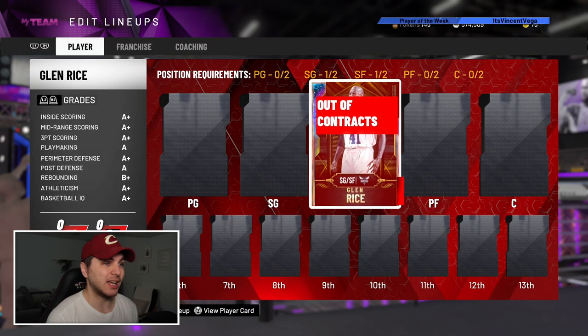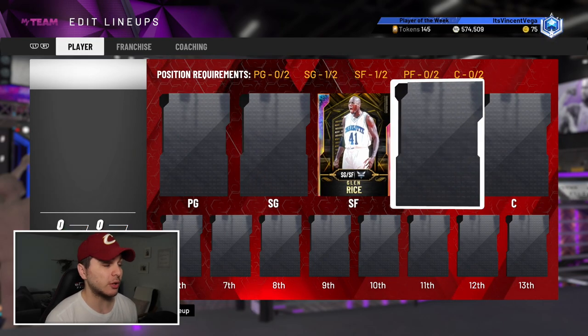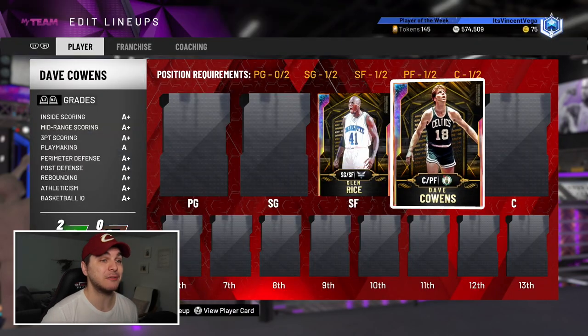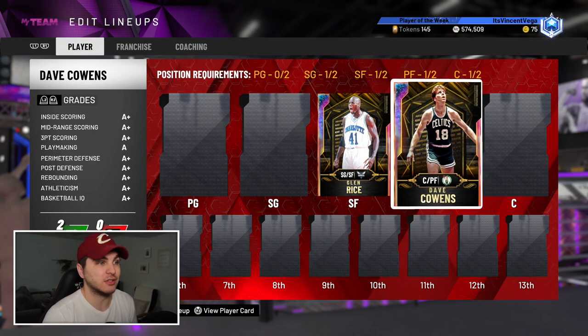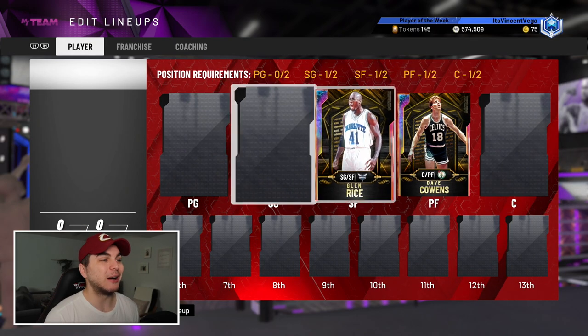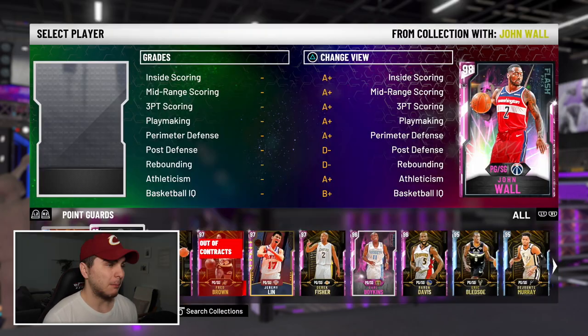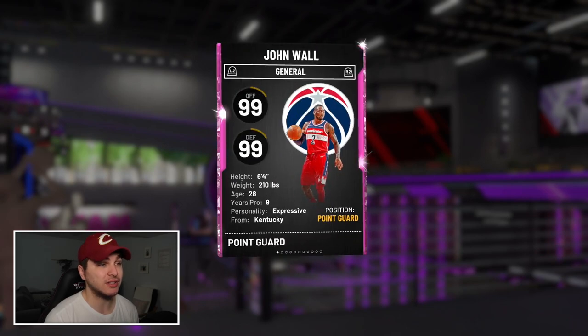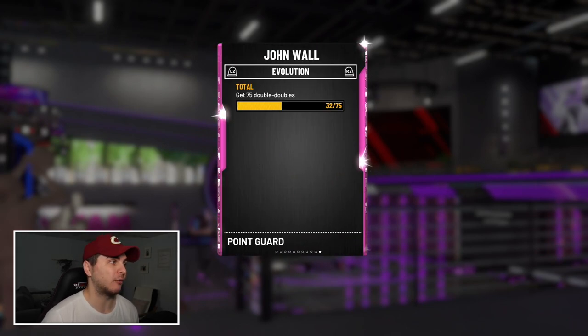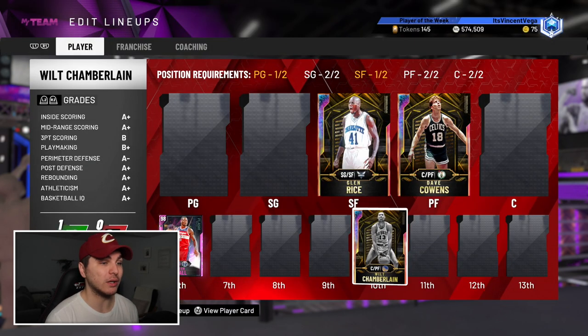Let's game plan the lineup: James Harden at point guard, Kobe at shooting guard, Glenn Rice as starting small forward. My starting power forward will be Dave Cowens — he's a 6'9 demon. At center I'm most likely starting Hakeem. My bench will probably include John Wall, and I'm about 40% done with his double doubles — maybe I'll sell him when finished and start Gilbert Arenas.